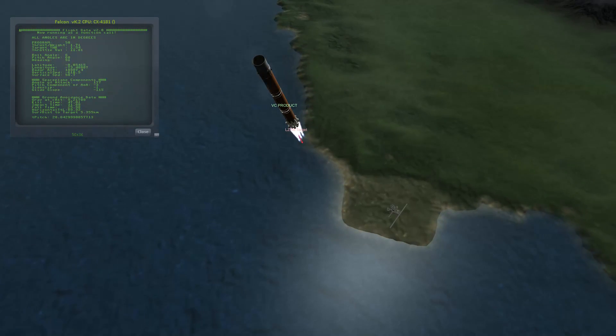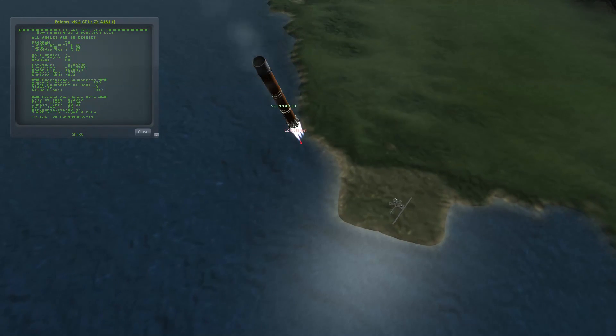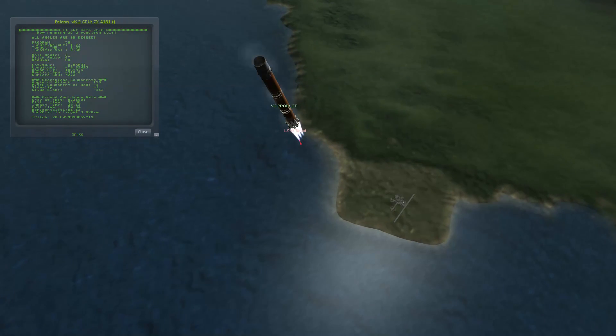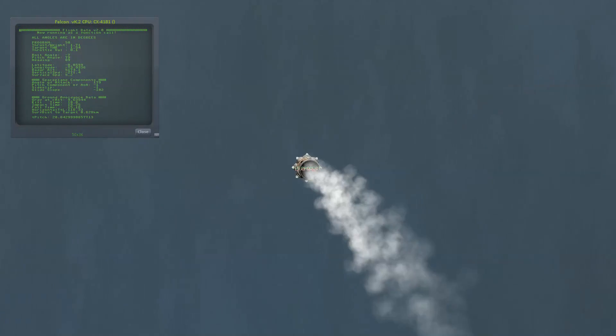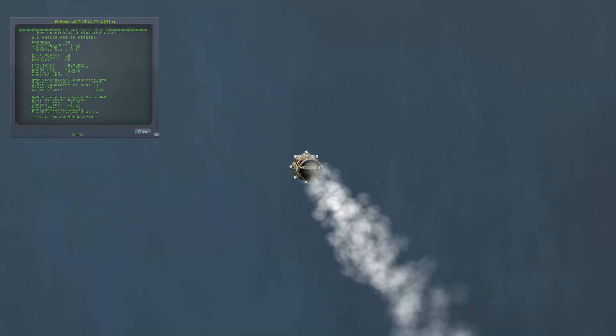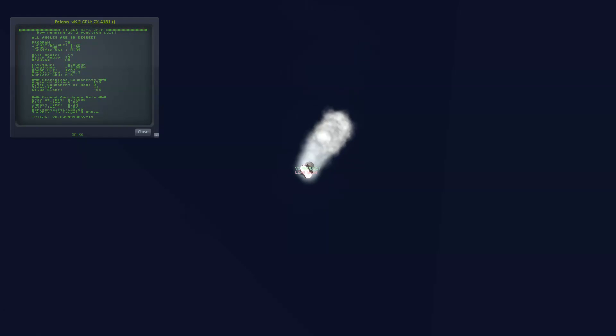Once we've gotten close enough back to our target, we begin a slowdown and correction burn, which takes place at about 25 kilometers up. This is to slow our velocity down so that once we hit the denser part of the atmosphere, Ferram Aerospace doesn't tear our rocket apart. It also provides a nice way of adjusting our final approach so that we're less than a kilometer off.